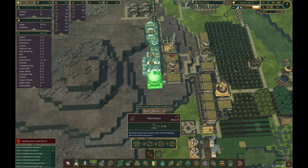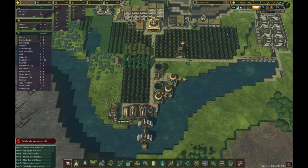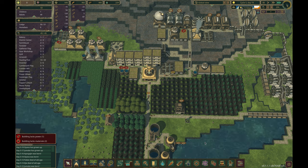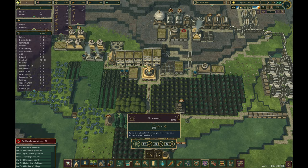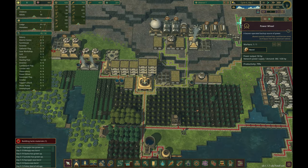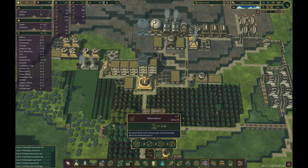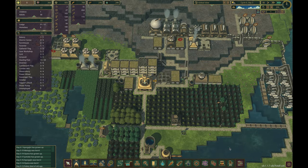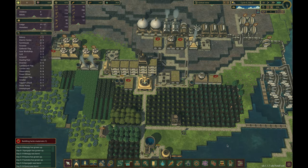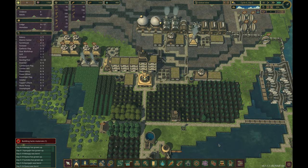Finally, all that hard work has paid off, and our beavers have researched the observatory, which significantly increases science output. Just one observatory produces 250 science per day. With two observatories, we still need 32 days to produce all the science we need to research all three monuments. Just four short days after completing our first observatory, our first monument is ready to be built. And just one short day later, it's done! On cycle six, day two, we have our second observatory built.